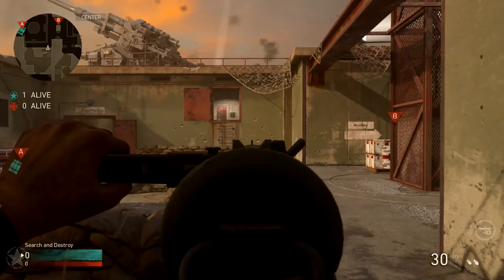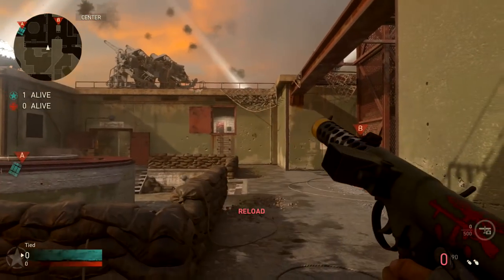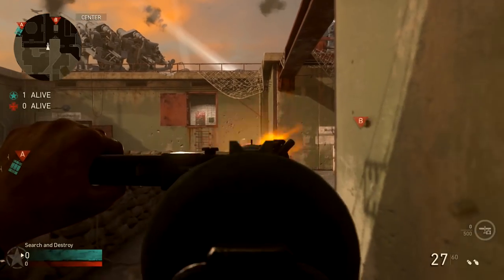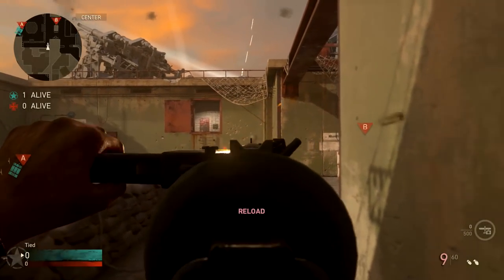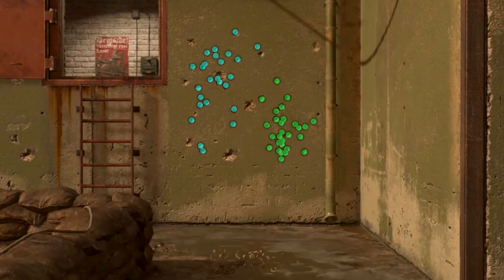Now let's get into Recoil, and this is where this gun really starts to fall down. This gun bounces around quite a bit — it goes left, it goes right, and it goes upwards. You never really know what it's going to do; it's quite unpredictable and hard to control. That's its big downside when we compare it to the Grease Gun, which many of the other stats are identical to — this is where the Grease Gun really comes out on top.